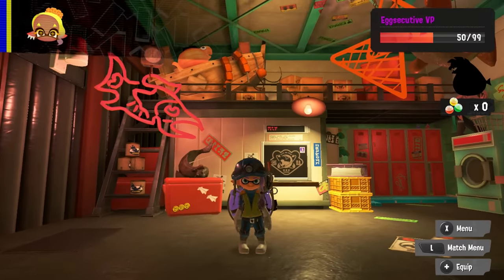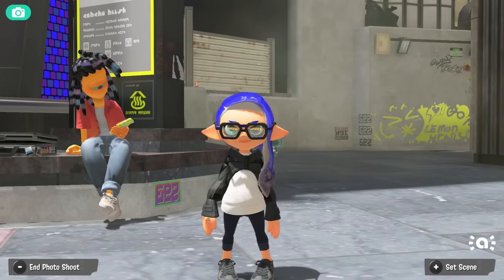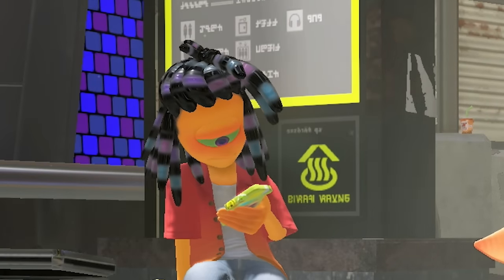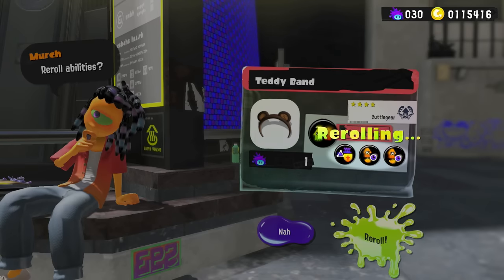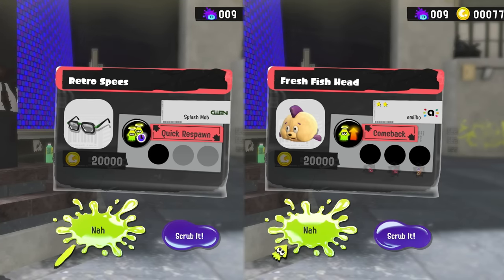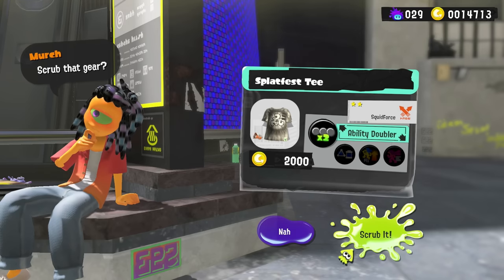Now, what if you wanted to get some specific ability chunks? Enter the active farming methods. There are really only 2 ways to get specific ability chunks at the moment. The first is to talk to Merch, who can get you these chunks in several ways. You can either scrub the slots off of any gear, or re-roll the slots on a gear that has 3 filled ability slots. Scrubbing gear costs 20,000 coins regardless of whether you have 1 ability chunk or 3, so it gets pretty pricey.